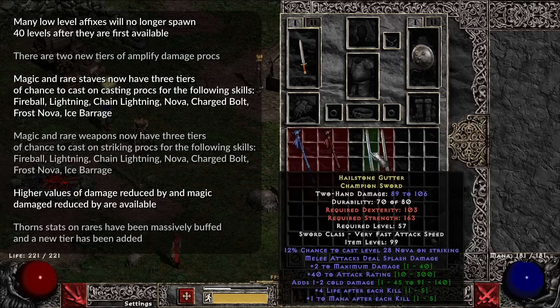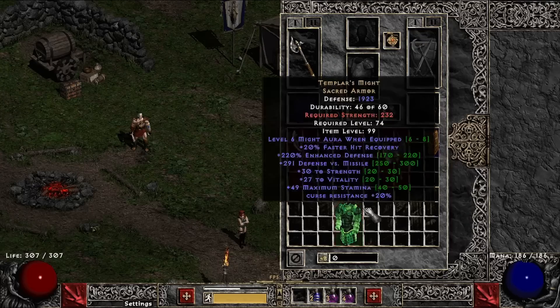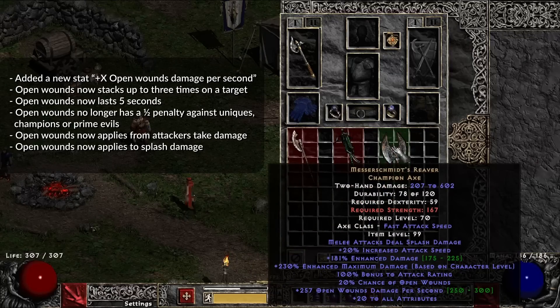There has been a massive rare affixes overhaul. Generally, lower level affixes will not spawn 40 levels above their spawning threshold, essentially making high level rares and crafts have a higher chance for better and more useful affixes to spawn. Several new stats were added: plus X open wounds damage per second, and curse resistance, which reduces the effect of curses against yourself by that amount. Open wounds damage now gives you a chance to control damage when open wounds proc and a way to build a character around it.